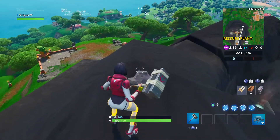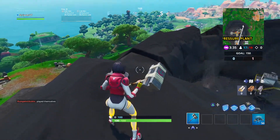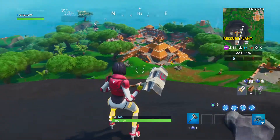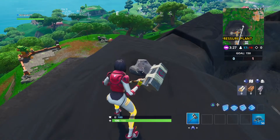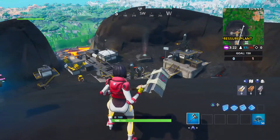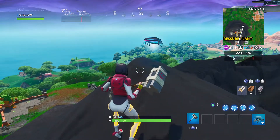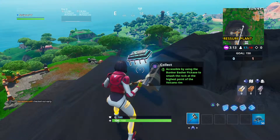Bust open what I believe is this rock right here. Now I could be completely wrong, but I think this is the only rock that I see at the whole rim section. And I want to try and see if this right here is what they're talking about. There it is - that is the rim section, the highest point of the volcano part right here. That small rock that you just saw me hit and now I can collect Fortnite number 80.